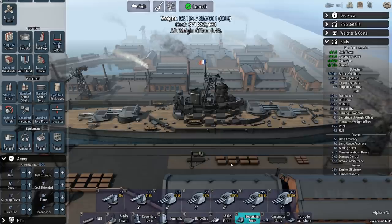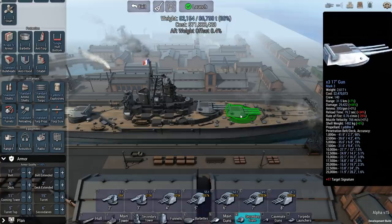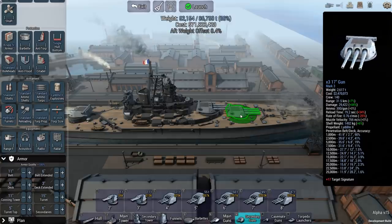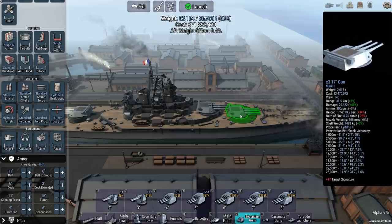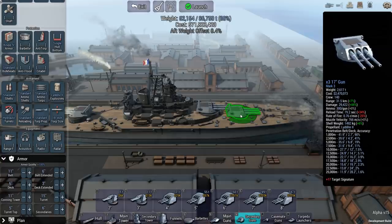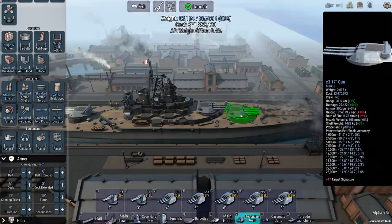Secondary guns — what are they good for? Well, they're usually fighting smaller ships. In the case of this battleship, it is armed with 17-inch guns that reload in almost 80 seconds. This ship is going to be potent against enemy battleships, but against smaller ships — cruisers, light cruisers particularly, destroyers especially — it is really going to struggle. Because not only do these things reload slowly, they also take a long time to swing those turrets around.